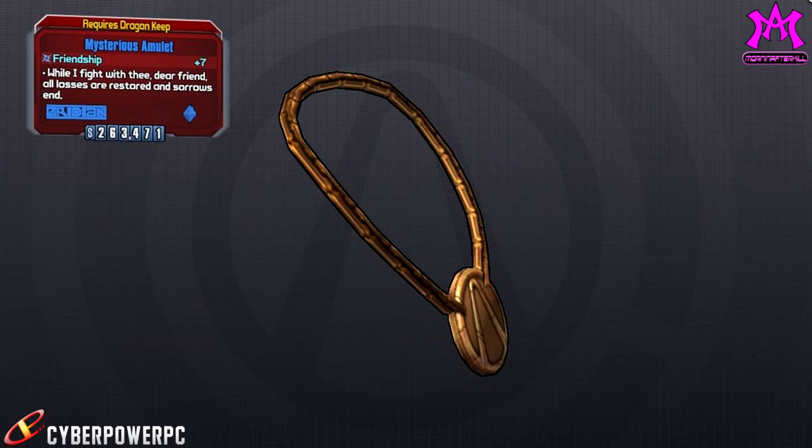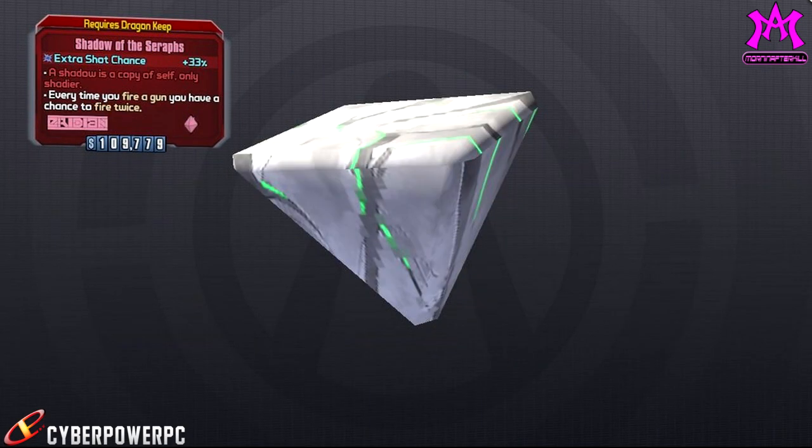There are seven characters inside the game — could the plus seven actually reference that? That's a very slim chance. Moving on, we have the Shadow of the Seraphs, which is a 33% chance to fire twice. This is going to go perfect for my Forever Alone setup, because if you use the Unequaled class mod that boosts Two Fang, this plus the 60% from Two Fang — if it stacks with the Diva Anarchy and the Unequaled Professional class mod — could bring your fire rate over 100%, meaning twice the damage.